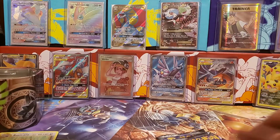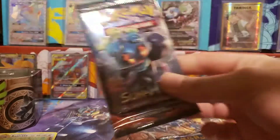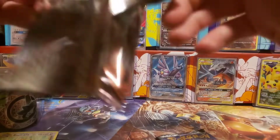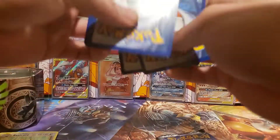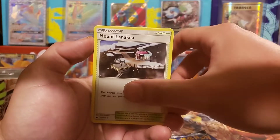We got a Wailmer, a Stufful, a Phantump, a holo Tile, a Choice Band, and a holo — no one cares about that list. I'll do one of the Burning Shadows and you'll do the other one. You guys could be crazy lucky. The code cards are put in differently — makes no sense.